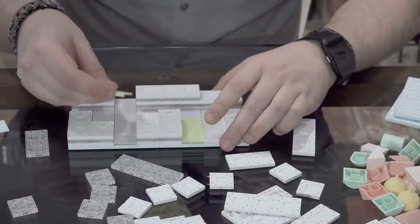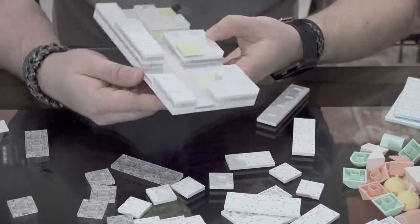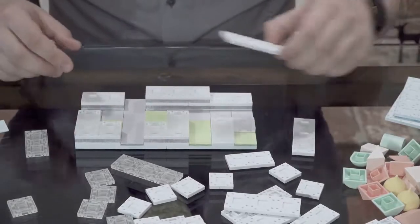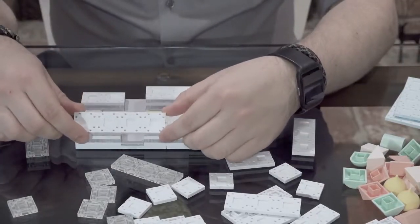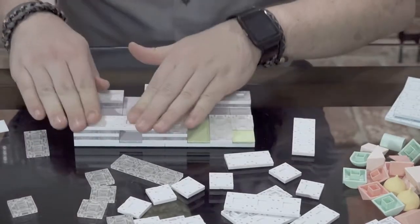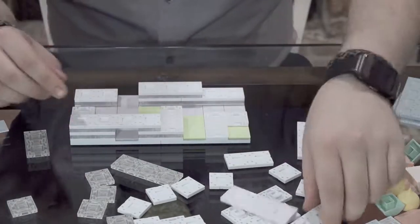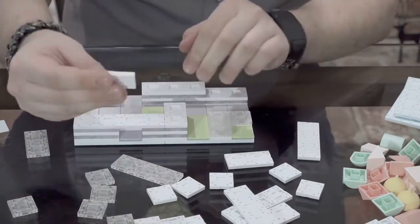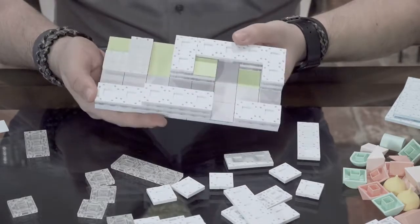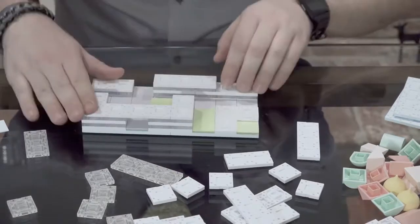Let's prepare for that by taking a two piece clear and placing it there, and a one piece clear, and doing the same thing for the other side. We can go ahead and put our elevated green space in — looks like that. Let's get our bridge: take a four piece and place it across so we have a little tunnel there. Then get another two piece, place it right here, and a one piece right there.